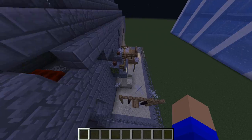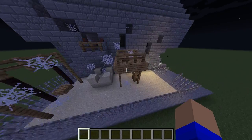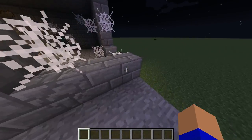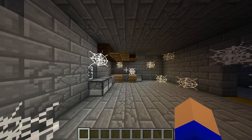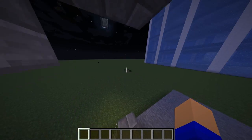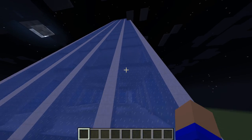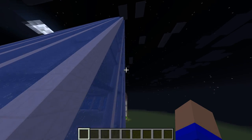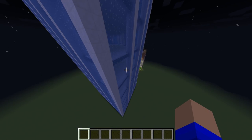Next is the haunted house. This one spawns in with random stuff — last time I did it, there was a playground nearby; this time it didn't. There's all sorts of stuff inside the haunted house.